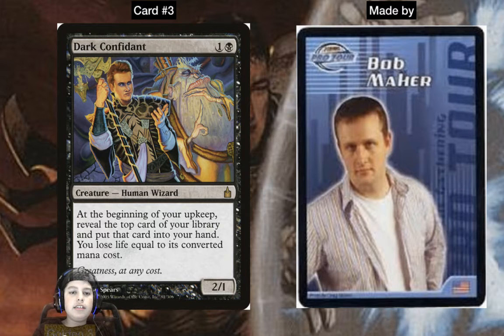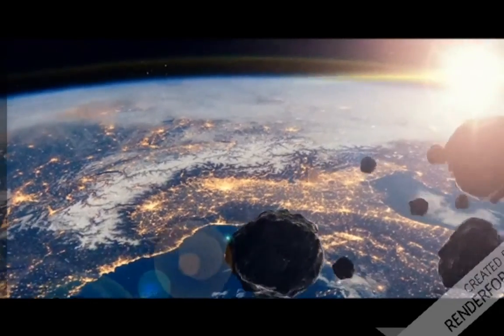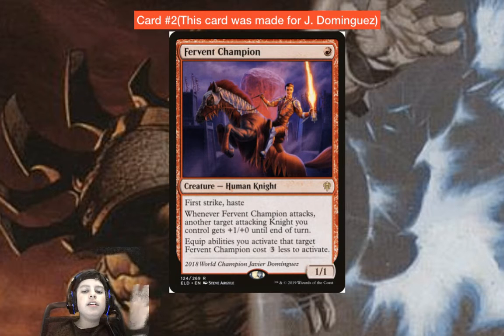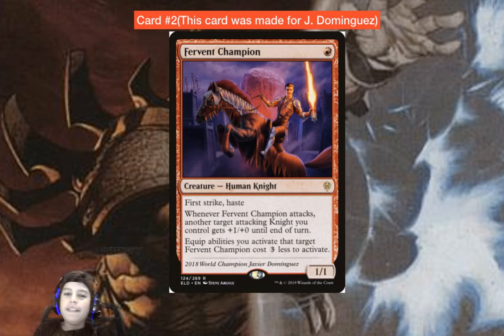Some Death's Shadow decks run Dark Confidant, but we have number two coming up — and it's exceptional. This card is the exception: it's the only card different from the others in this podcast, because it was not made by a pro — this was made by Wizards of the Coast themselves for a pro player: the 2018 World Champion, Javier Dominguez. The card is Fervent Champion.